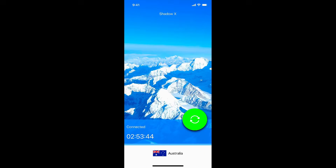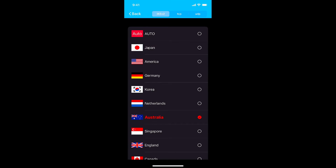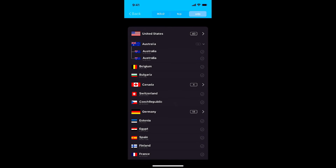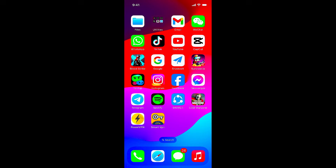Here you can see Shadow X VPN is already connected to Australia. If the Australian server is not working for you, click on UDP in the top right corner. You'll get two backup Australian servers — just connect to one of those and open your game.